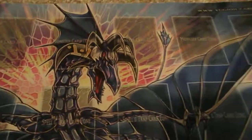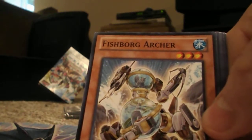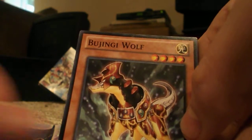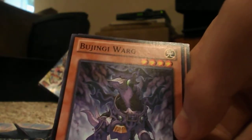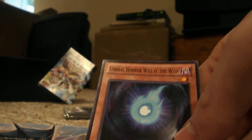So let's open these up on my Generation Force mat. First pack. We get Umbral Horror Duel, Fishborg Archer, D.V. Battlefield, Bujingi Wolf, Confronting the Sea, Googly Eyes Drum Dragon, Xyz Revenge Shuffle, and his twin. And we got Umbral Horror Willow the Wisp.